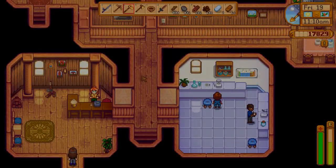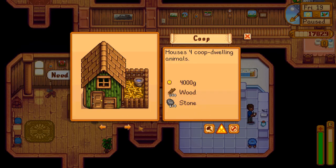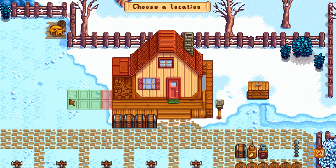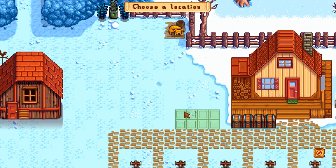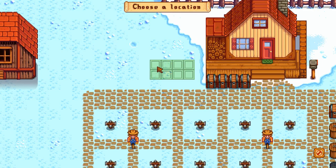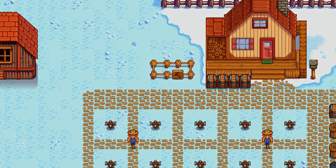Okay, Robin, do me a solid and build me a... I do need a stable. Yes. Oh, fuck. What am I going to sell? I won't be able to get the iridium sprinkler. I need the stable, though. Oh, for real? That small? Maybe I just put it here. It'd just be really quick to get on the horse and ride away. It looks like it should be sunken just a little. Yeah, that's where that goes.